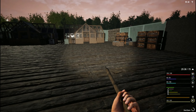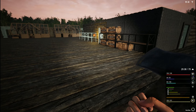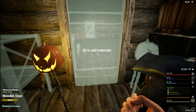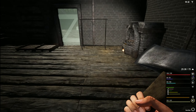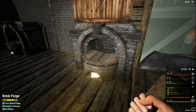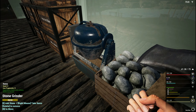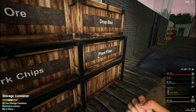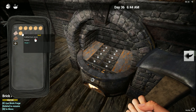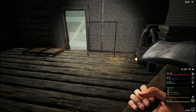Hello everyone, welcome back to The Infected Season 7. Today I don't know exactly what I want to do, but there are things we need to get done around the base. These generators are running on nothing - we could put them out for now. Realistically we only need one of these running right this second, so let's turn one off and just use this one.